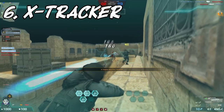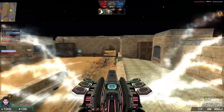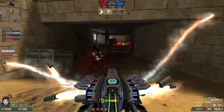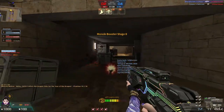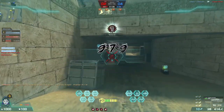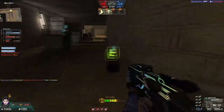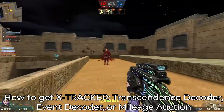Number 6: X-Tracker. X-Tracker is a transcendence assault rifle released since 2019, based on the FN F2000 and the first ever weapon with an RGB muzzle flash. Although X-Tracker looks like a normal weapon, it's actually stronger than you think. Using the special skill by pressing the right mouse button enters sniper mode, which allows you to lock onto zombies before releasing to unleash missiles. Sometimes you will miss the missile if you didn't fill up the target. You can get X-Tracker through the transcendence decoder, event decoder, or mileage auction.